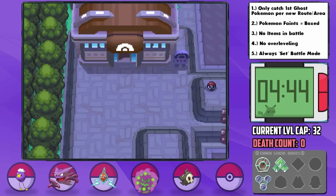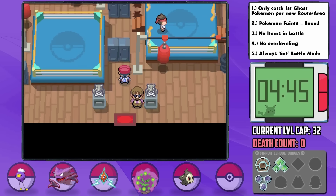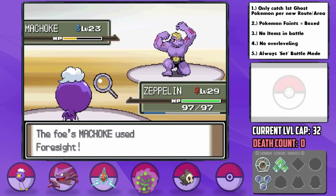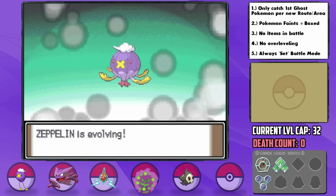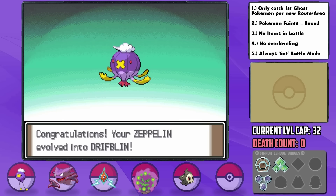Once we arrive in Veilstone, we can head right for the gym — a Fighting-type gym. The trainers are quite manageable with Zeppelin's Gust and immunity to Fighting, of course, and eventually she evolves into a beautiful Driflblim right at level 30, which I had delayed so we could get Ominous Wind early.